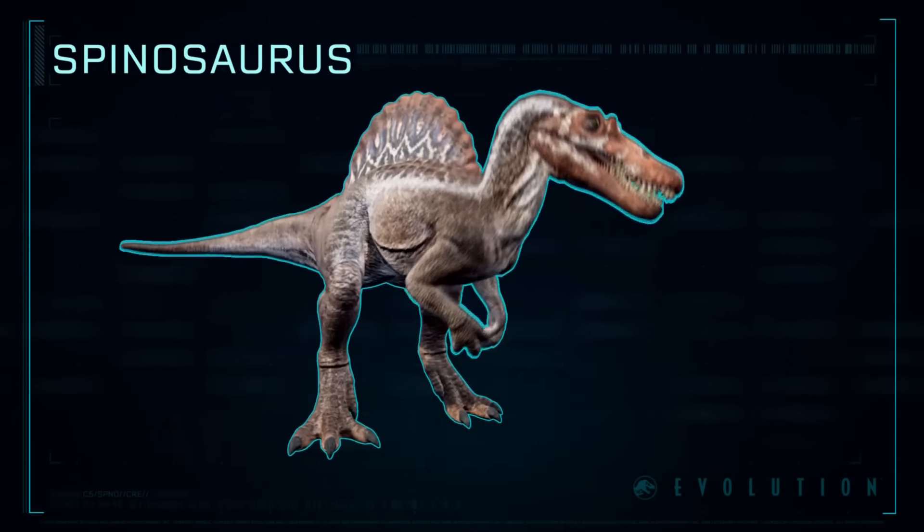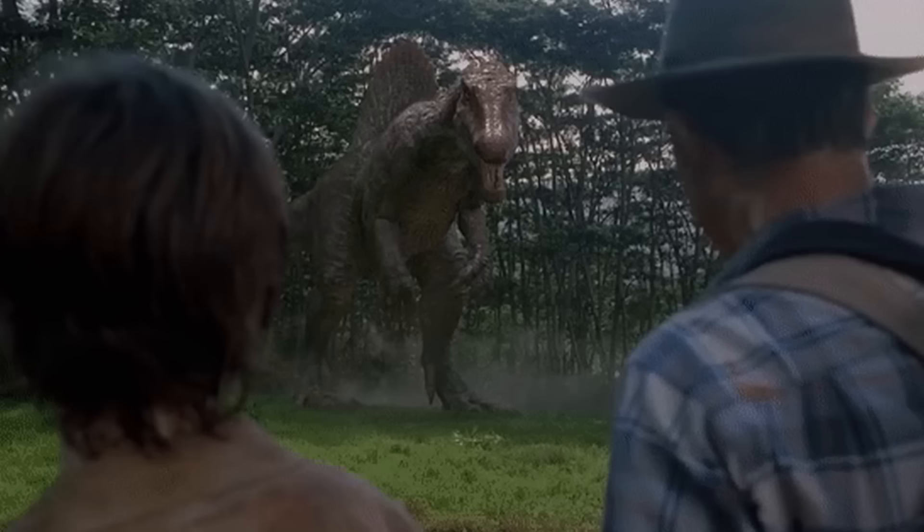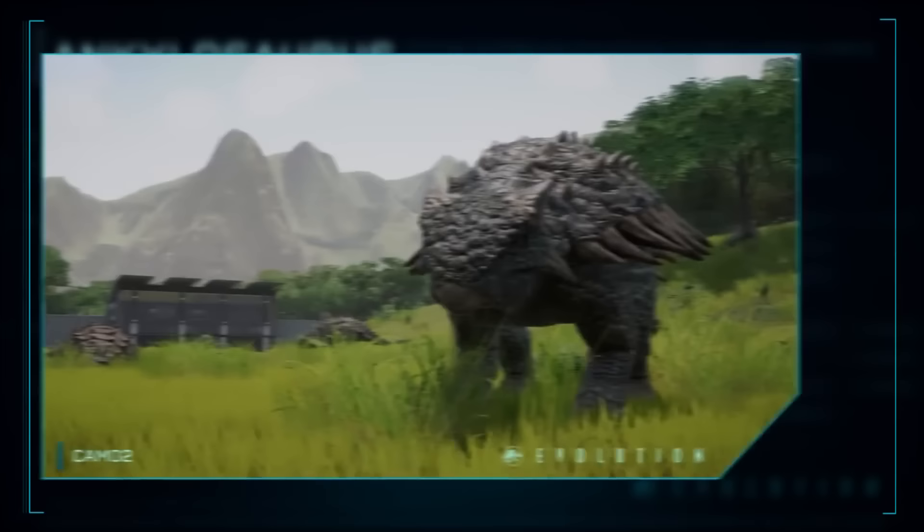Jurassic Park 3 introduced audiences to the Spinosaurus, a massive sailback dinosaur that wasn't really talked about too much until its debut in the popular blockbuster film series. However, it wouldn't be the only animal to get its introduction to the canon from that movie. Dinosaurs like Ceratosaurus, Corythosaurus, and even the Ankylosaurs also made their first appearances in that film, which interestingly has quite a cryptic piece of lore attached to it from some of the secret outside media associated with the films.